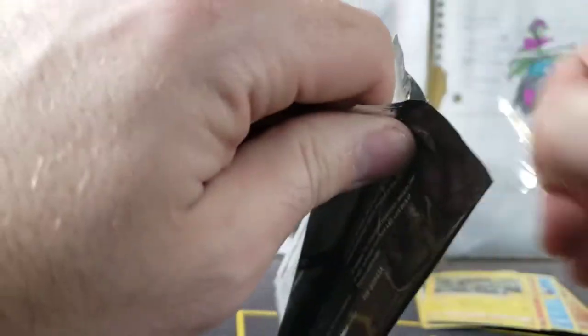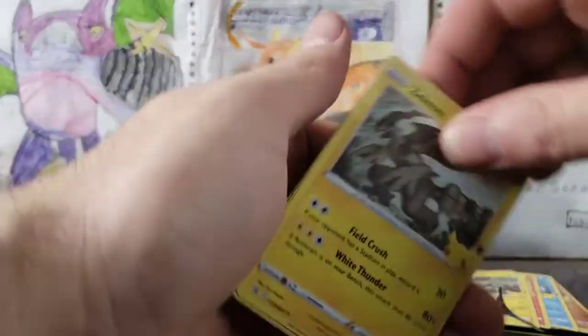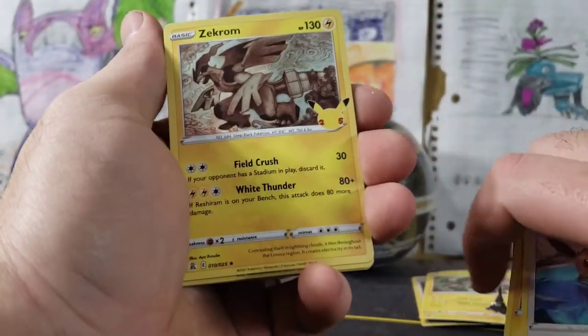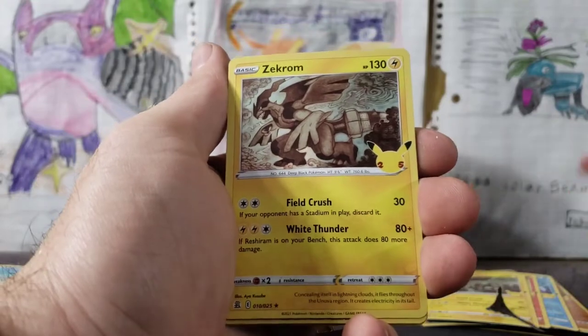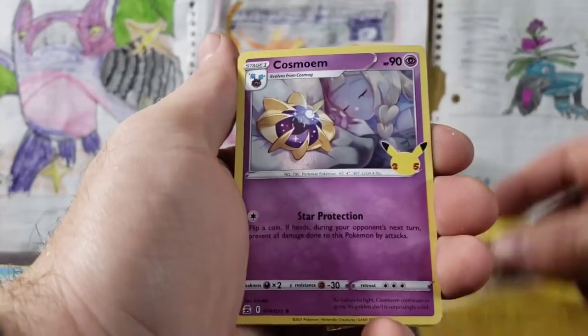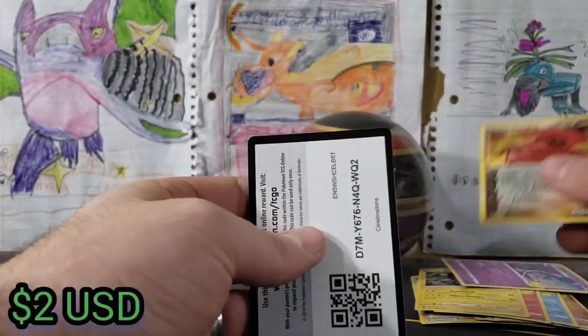Celebrations — my voice just squeaked! Thumbs up if you guys heard that. Leave a five-star review on the podcast! Here we go, we got a Zekrom — I mean like, if you're just listening on the podcast you hear just about everything. We've got our Zekrom, Cosmoem, Team Magma's Groudon, and a Lunala.